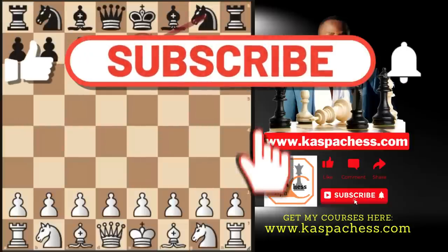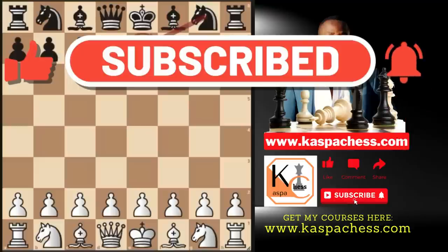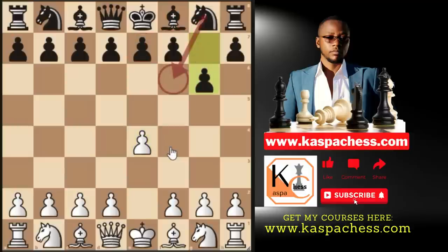Welcome to Casper Chess, where chess is never boring. Please subscribe to my channel and hit the like button. Trap number one: look out for knight Ng7 in the Modern Defense. You start with pawn to e4 and your opponent plays pawn to g6 — this is called the Modern Defense.